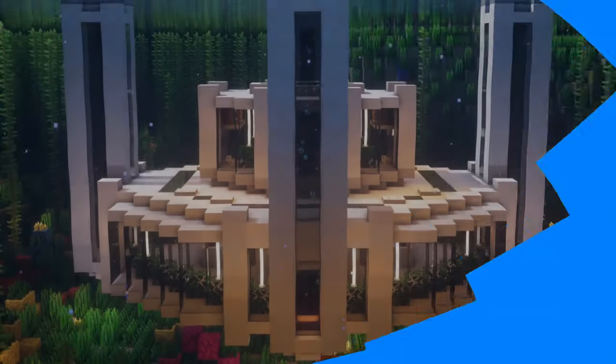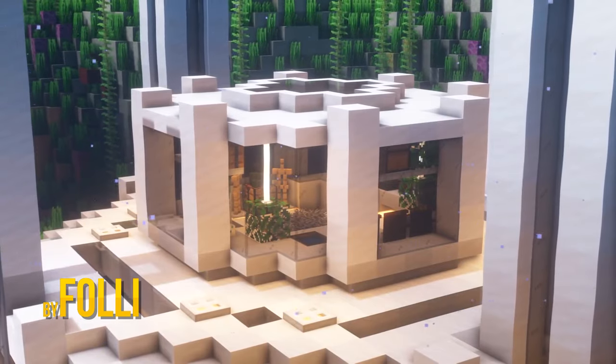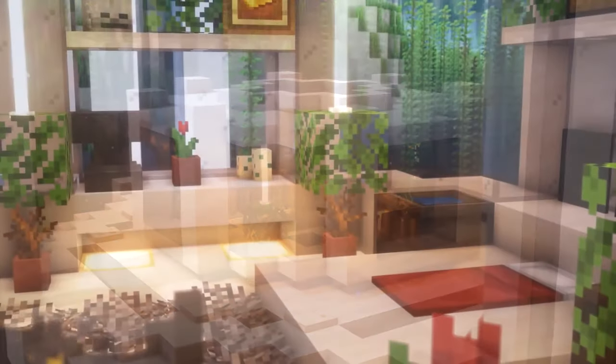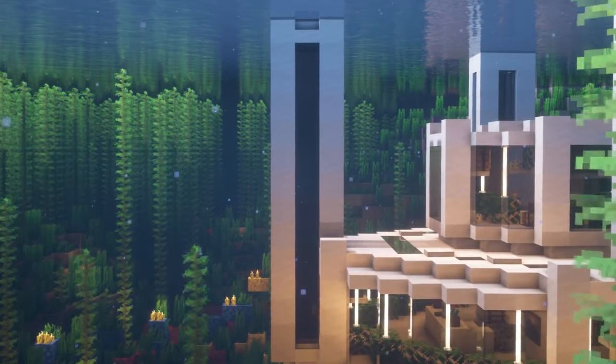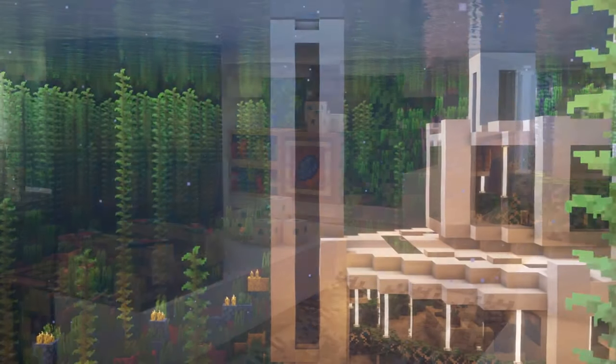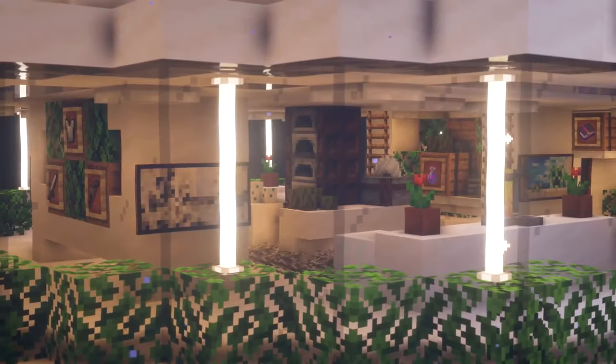Starting off at number 10 is Folly with the modern space station style build. The pipe-like entrances drop down into a very roomy interior, and from the outside it almost looks like an organ or a cathedral.